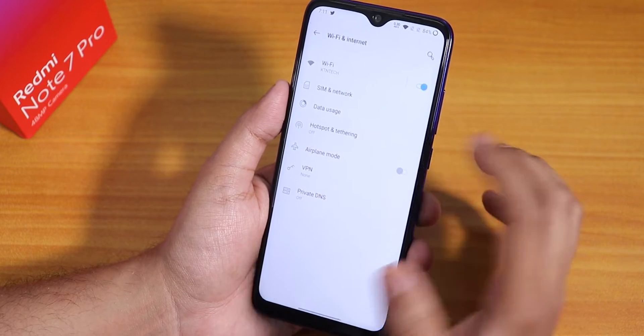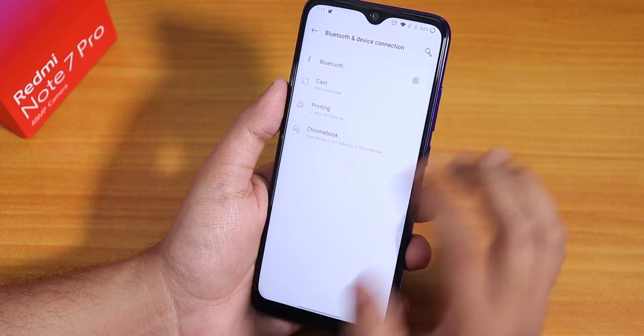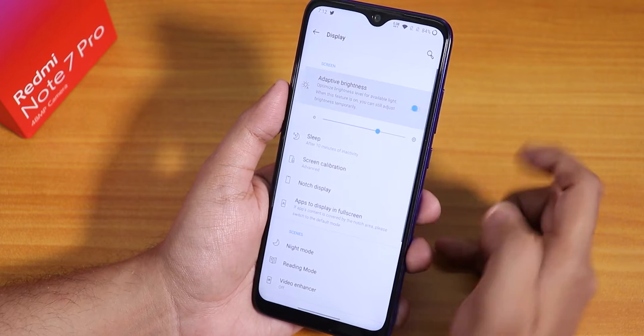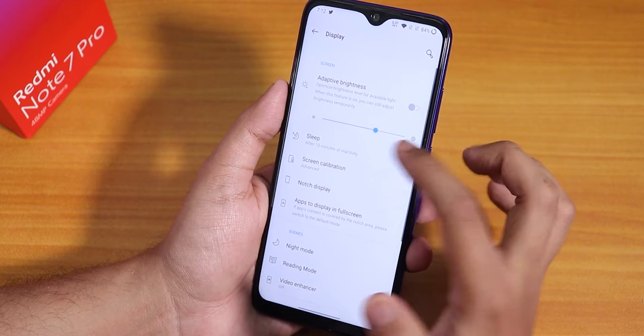The customizations are pretty similar to other OxygenOS. In the Wi-Fi section it looks standard, Bluetooth has cast, Chromebook, and normal Bluetooth options. In Display Settings, adaptive/auto brightness is there and it does work — it decreases brightness automatically.